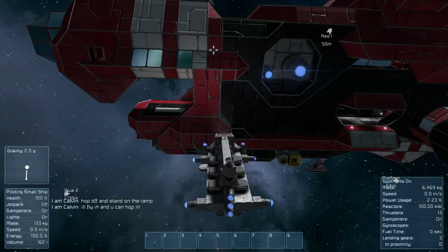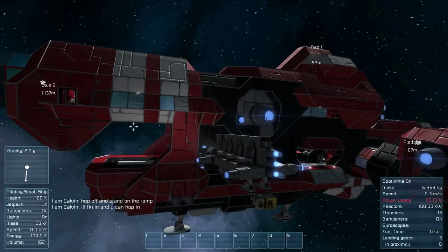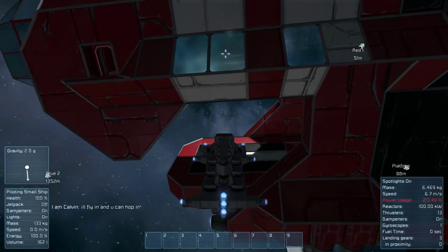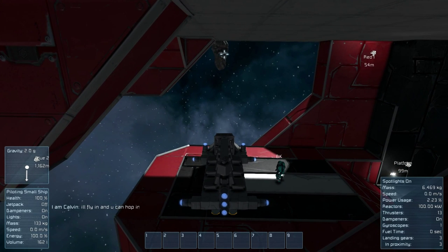We're going to start off with passenger seats. You can see that there's car seat-looking things on the side of the ship that I made — a little shuttle. I have my friend here to help me out, Black Knight. I'll have a link to his channel in the description below. He's going to be starting up YouTube videos and stuff.